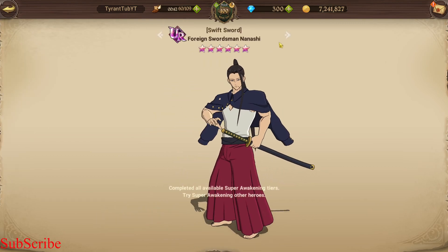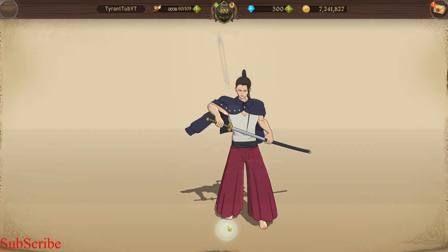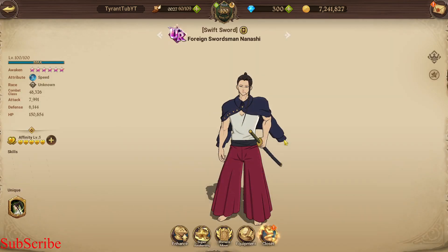His super awakening — I can't actually look at it because he's already at max super awakening. Obviously I got him to 6-6. His multiplier is very high, which is good. The bottom multiplier doesn't change — it's always 30% per buff, as he's not a festival character. Nanashi himself is a very old character; you don't really see him on many banners anymore because of how old he is.